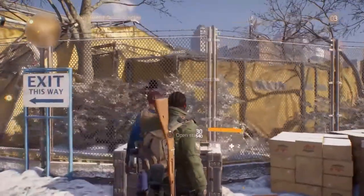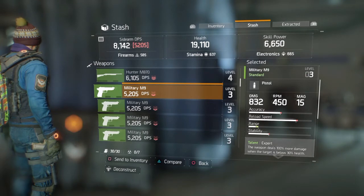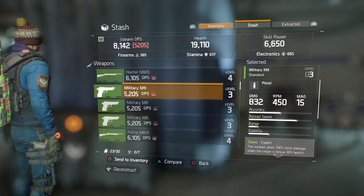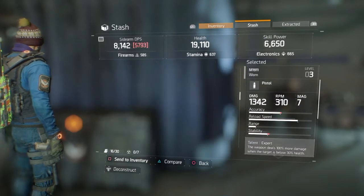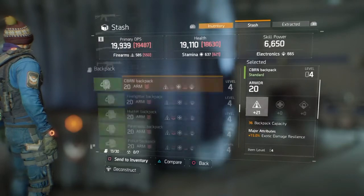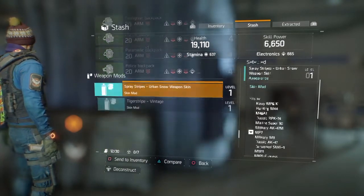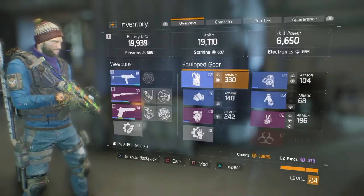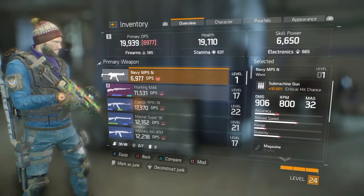Now after that, head over to your main. Back on my main character, I go into the stash and just start grabbing all these guns. Then go into your inventory, browse your backpack, and just start deconstructing all this junk.